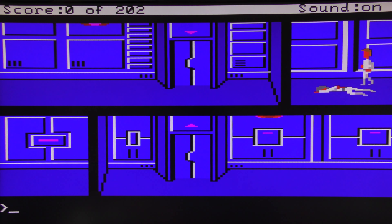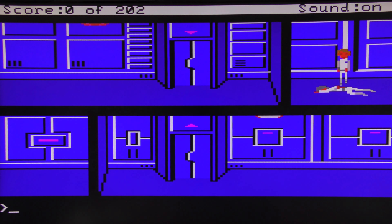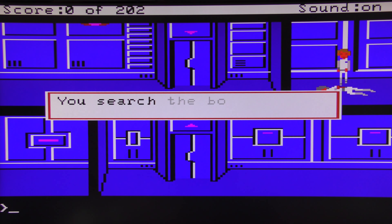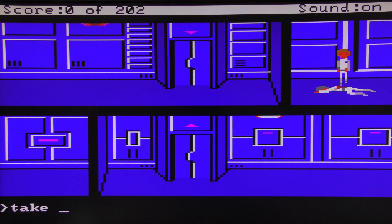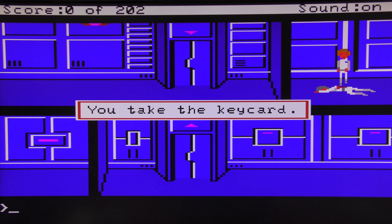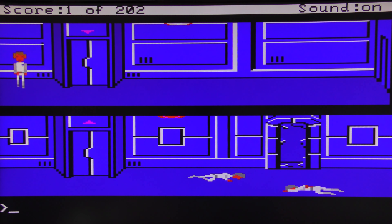We have a person here on the ground. 'Look person' — appears to be one of your crewmates, he is non-functional. 'Search person' — you search the body of your crewmate and find a key card. Now here's a little trick in Sierra games: it says you found a key card, but that doesn't mean you actually picked it up, so you have to make sure you also 'take' it. Many a time I've gotten caught with that and later in the game realized I didn't actually get the item.